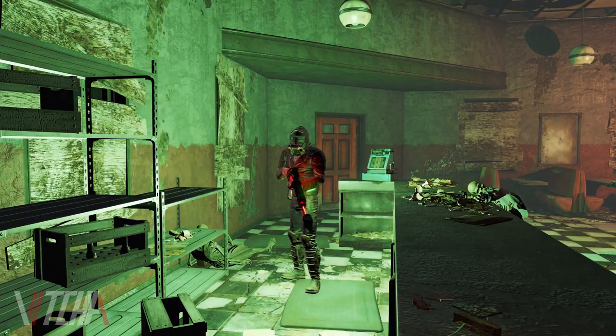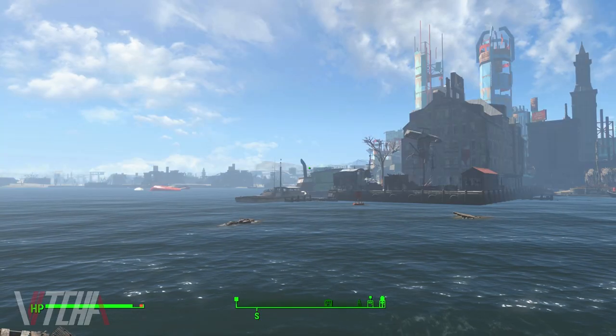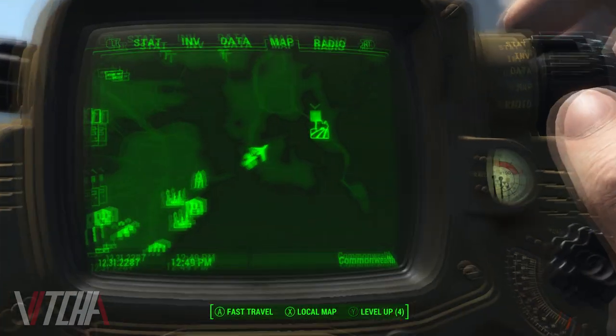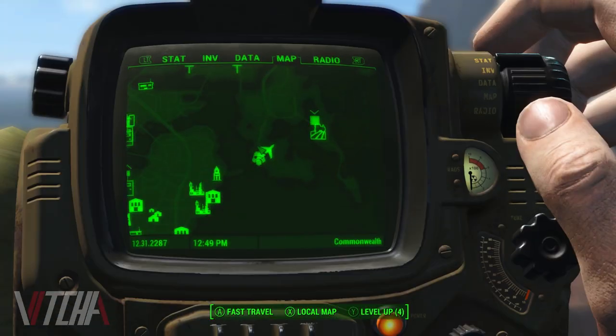By holding down your Pip-Boy button for a few seconds you can turn on a flashlight. Just be careful when sneaking though, because you're more visible when it's on. And lastly, when you're on the menu screen — AKA looking at your Pip-Boy — if you hit the same button that enters your settlement building mode, it will zoom in on your Pip-Boy's screen, giving you a much more focused look at the interface.